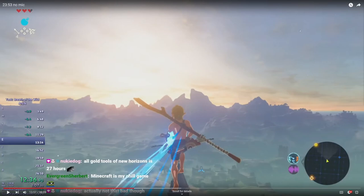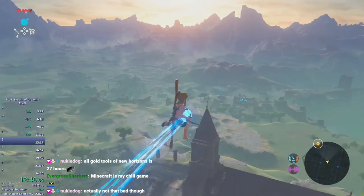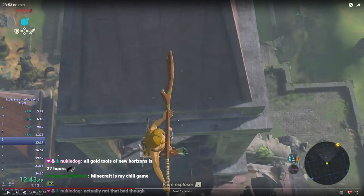This will be the second part of the analysis video. I will be going over Castle, Blights, and Calamity. The first part went over Plateau, so if you haven't watched that, I'll link it in the description. Essentially, I'll be going over all the cues that I use. Castle, Blights, and Calamity are my favorite part of any percent — I really like the second half, but there's a lot to keep in mind.